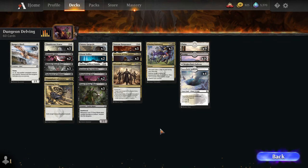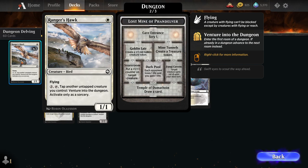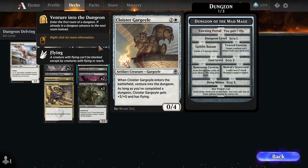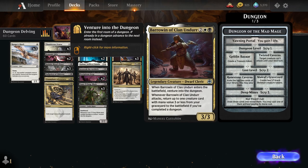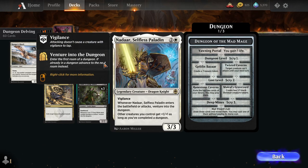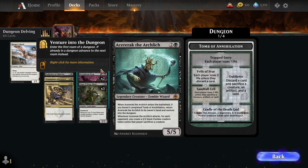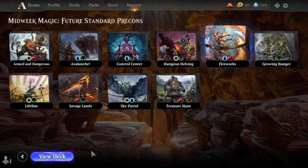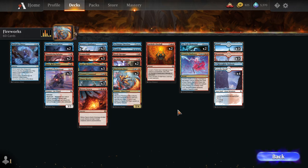In white-black, we have Dungeon Delving — one of the decks that focuses heaviest on the new Dungeons & Dragons cards. The core mechanic is venturing into the dungeon, with cards like Ranger's Hawk digging you into the dungeon to complete it as quickly as possible. Cards like Cloister Gargoyle become a 3/4 flyer for three once you've completed a dungeon. Barrowin starts bringing things back from your graveyard. Your rares include Nadaar giving your whole field +1/+1 if you've completed a dungeon, and Acererak the Archlich, who can't remain on the battlefield unless you've completed the Tomb of Annihilation.